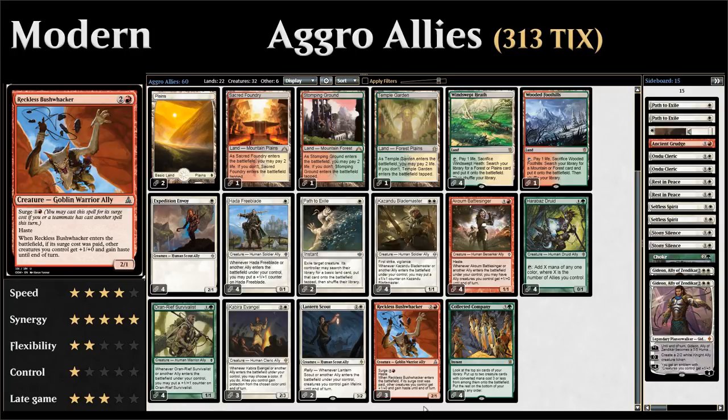Three copies of Reckless Bushwhacker: three mana for a 2/1 ally with haste, but it also has surge for one and a red. If we've already cast a spell this turn we can play it for its surge cost — one cheaper — and when it enters the battlefield with surge paid, other creatures we control get +1/+0 and haste until end of turn.